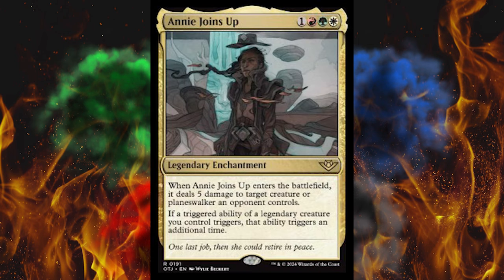Next up, Annie Joins Up. By the way, how did so many people not get where Jolene is from — the song with almost 100 million views on YouTube called Jolene by Dolly Parton, one of the most famous Western songs ever. Annie is Annie Oakley, in case you really don't know what's going on. So 3-cost legendary enchantment: ETB deals 5 damage to target creature or planeswalker. If a triggered ability of a legendary creature you control triggers, it triggers an additional time — so it's like a limited multicolor Panharmonicon. I've got an idea — just run Panharmonicon.